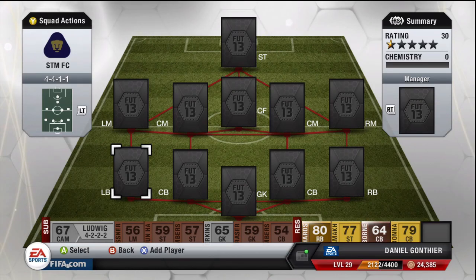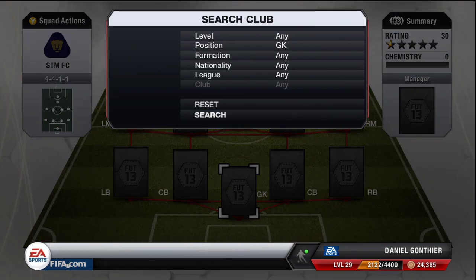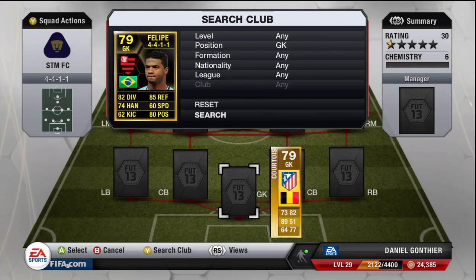What is going on, Gonf here, and today I've got a full in-form Ultimate Team squad builder for you. This is an absolute insane team — full in-form, all in-form. There's one silver in-form and the rest are all gold in-forms. It's an absolute beast squad. I'm going to give you a little insight into how these players play and if they're any good.